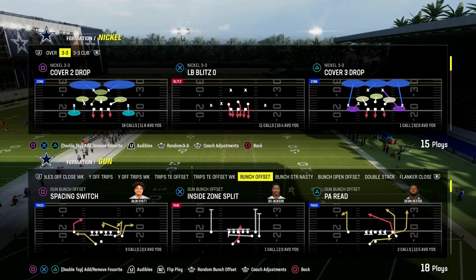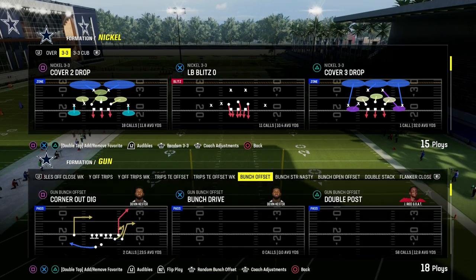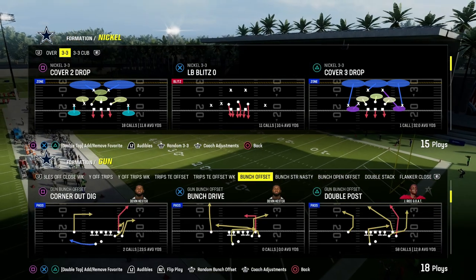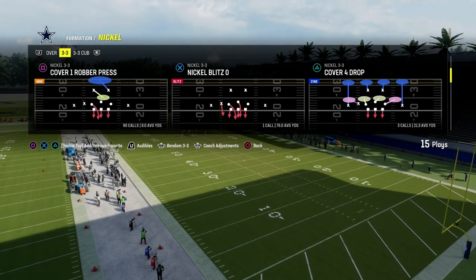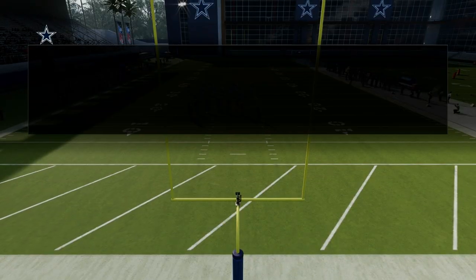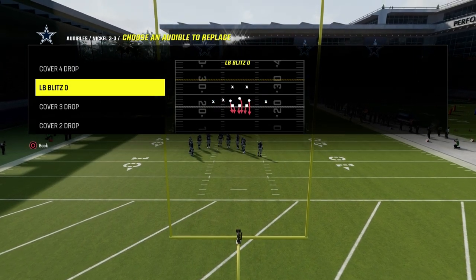I'm going to show you a really good way to run a loop blitz out of the Nickel 3-3 formation. If you want to get my entire Nickel 3-3 defensive e-book, the link's going to be in the description. My Patreon membership will get you access to all of my Madden offensive and defensive e-books for just $10.